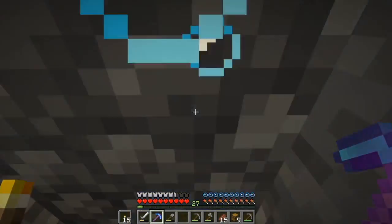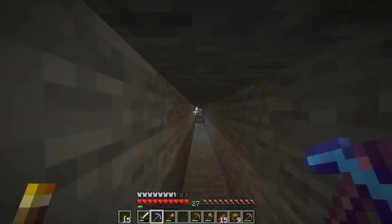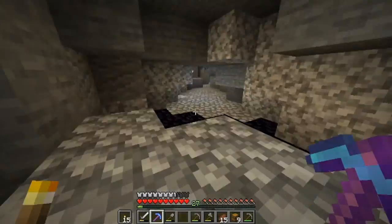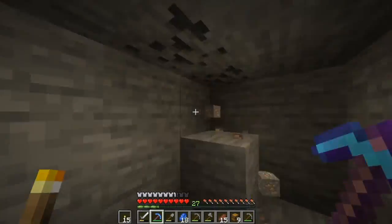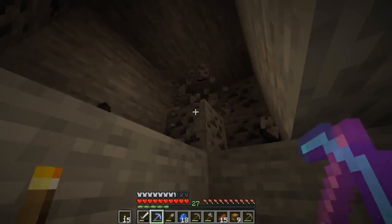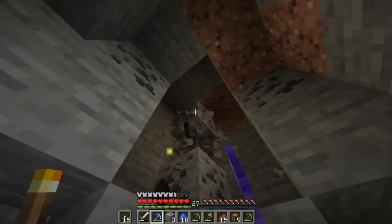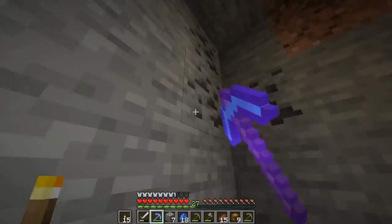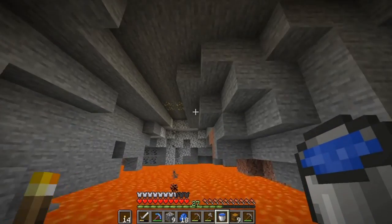I'm just checking what we can go for next time — I don't have the levels at the moment so we're going to have to go back and do another mining session. In this mining clip you can see where I've been leaving in diamonds, and I'm leaving those for when we get the fortune pick. As soon as we get the fortune pick we can go back and get way more diamonds — that is definitely the most efficient way of doing any mining.